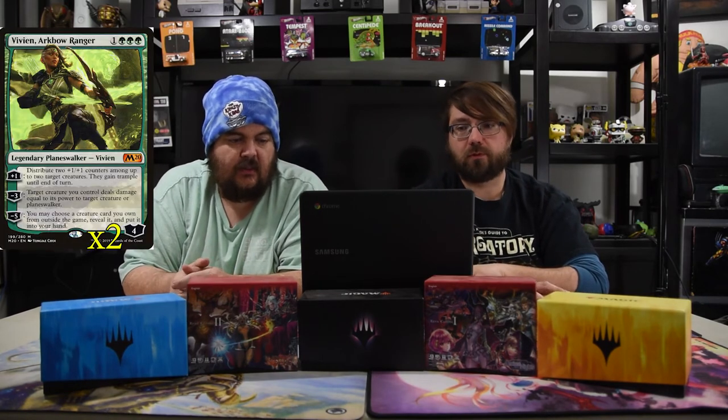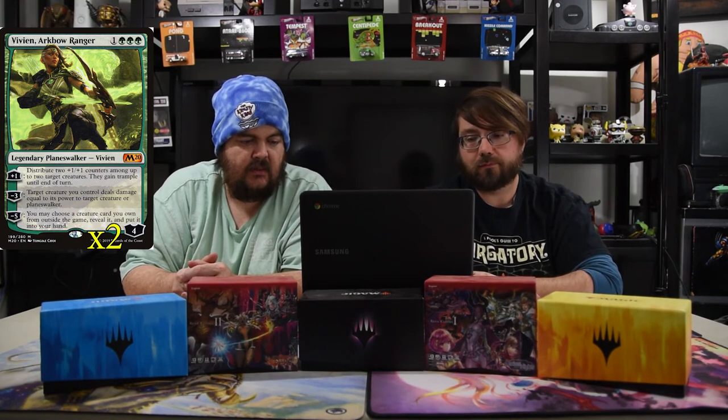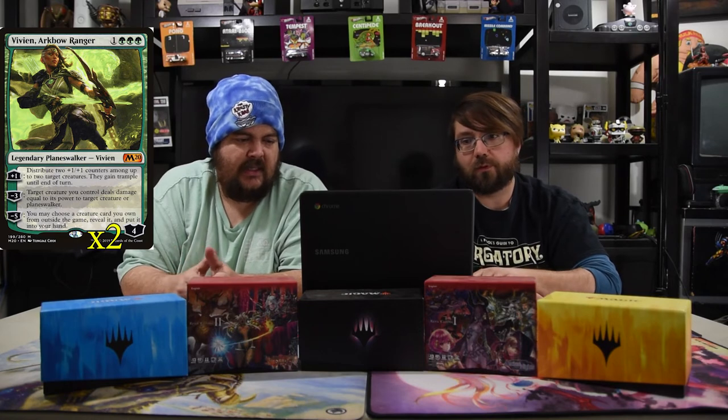Vivien, Arkbow Ranger costs three green and one for a four-loyalty planeswalker. Plus one: distribute two +1/+1 counters among up to two target creatures, and they gain trample until end of turn. Minus three: target creature you control deals damage equal to its power to target creature or planeswalker. Minus five: choose a creature card you own from outside the game, reveal it, and put it in your hand. The first two abilities are the main ones here — the minus three is great with the Ozolith.